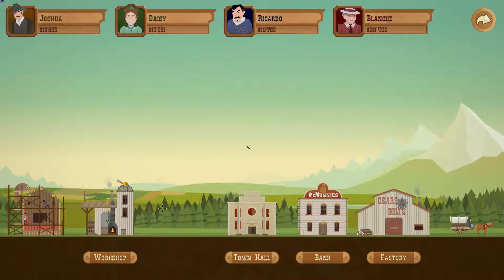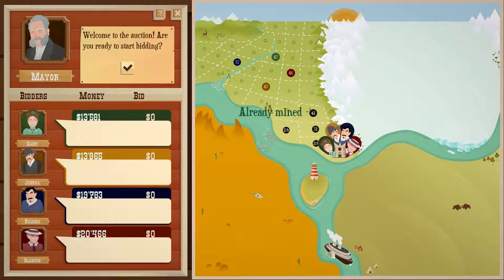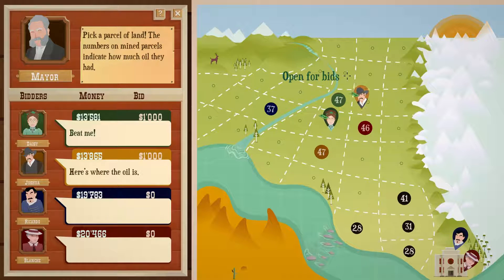Next time we come back there will be a stable built where we can get upgrades for our horse and carriage — mainly just the wagon itself. Off to the land auction. We picked a 47 spot. Seeing as this is a 47 and that's a 46, this one is also a 47.